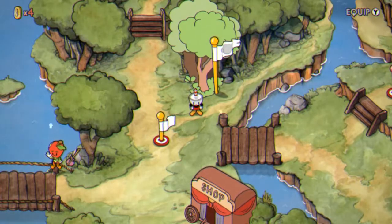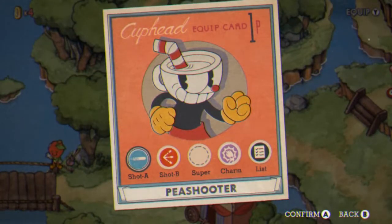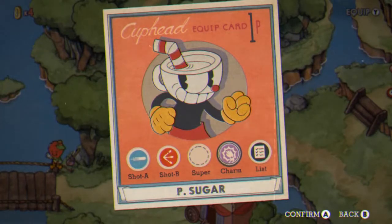For our second boss, we have Goopylegrande. Before starting this battle, I recommend you finish some platforming levels and gather at least 6 coins. With these, you can purchase the Smoke Bomb, which we won't be using for this fight, from Porkrind, which will then unlock Pea Sugar.